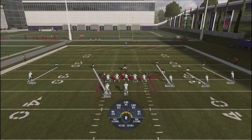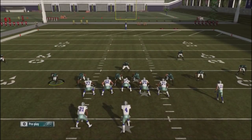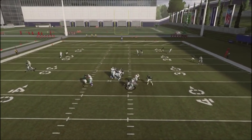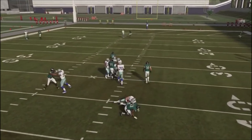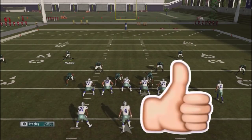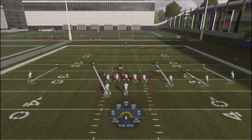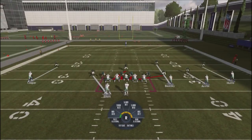First and foremost, it's unpatchable — you can't patch this type of concept on defense. It's a great situation in long yardage where you need to get a stop against your opponent. It's a cheesy blitz, and it's going to put you in a situation where you get some cheesy stops. If you like these tips, make sure you smash that like button. I'll be rolling out more Madden tips soon, so make sure you hit the subscribe button. Until next time.